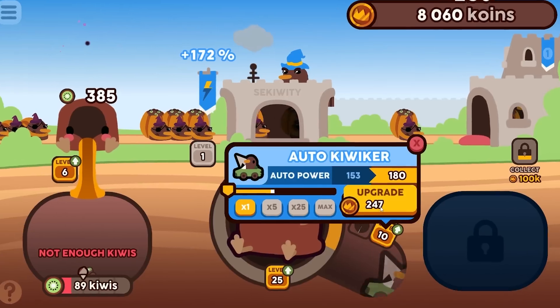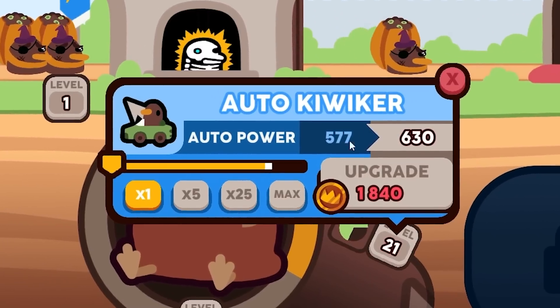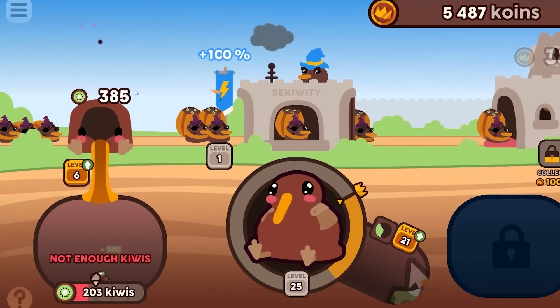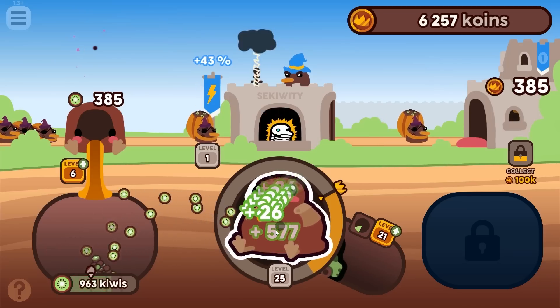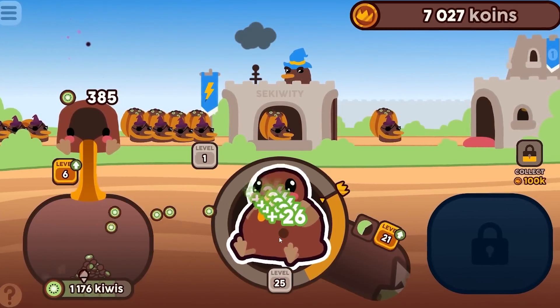Now let's click the security — I want to be delivering kiwis as fast as possible. Let's upgrade our auto kiwik — put all the money into this so it gives us 577 every time he runs into him. What even is this thing sucking up all the kiwis with its big nose? Is it like a platypus or something?